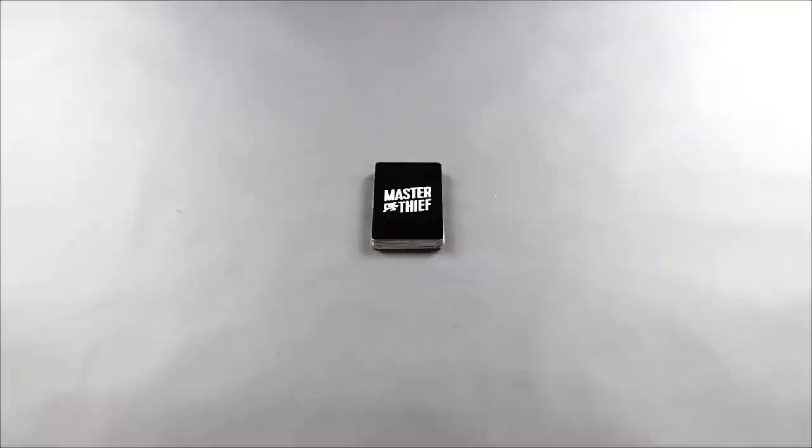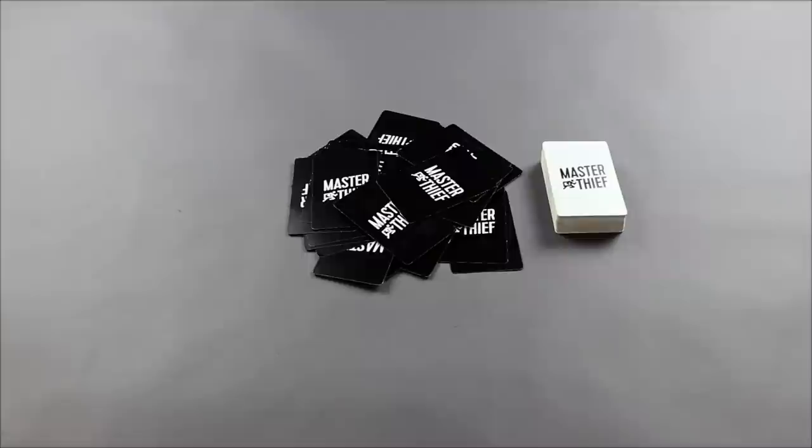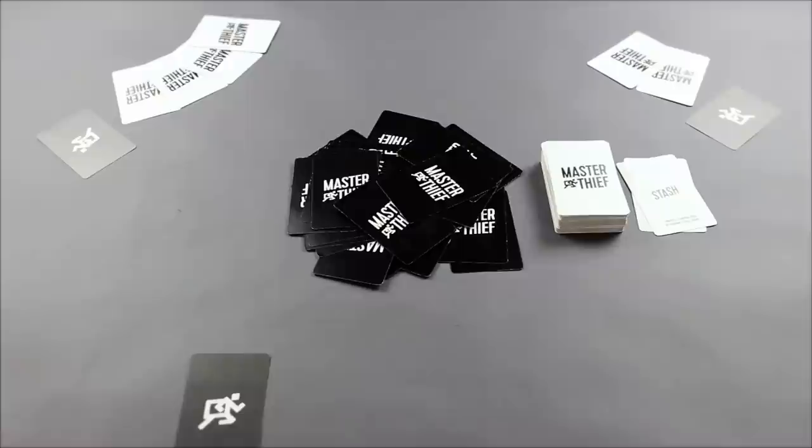Shuffle the action cards and the museum cards separately. Place the museum cards face down in a scattered pile in the center of the table — this pile is now referred to as the museum. Place the action cards in a face-down stack to draw from. You can discard action cards next to the stack. Deal one calling card to each player, then deal four action cards to each player.